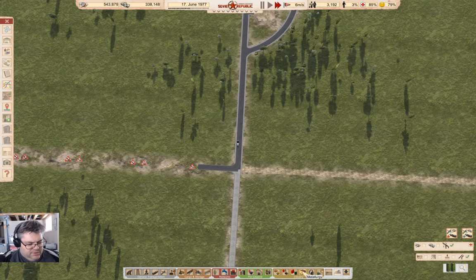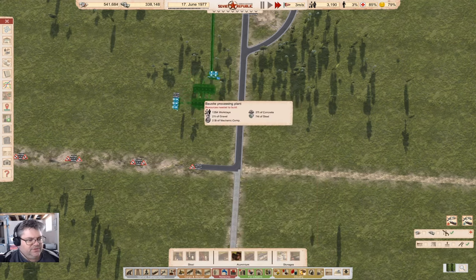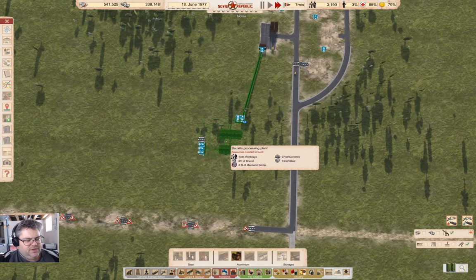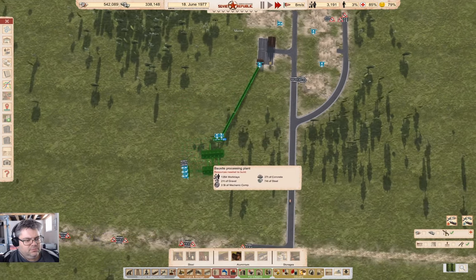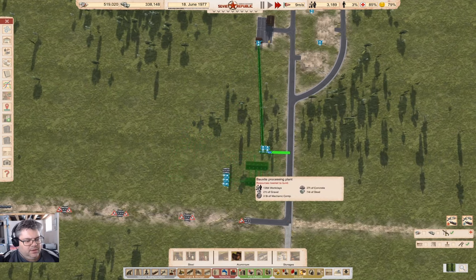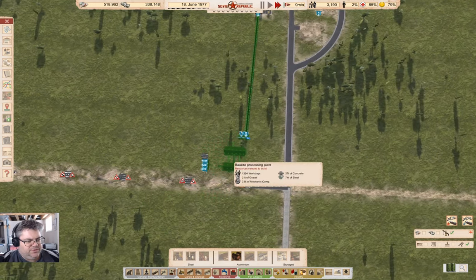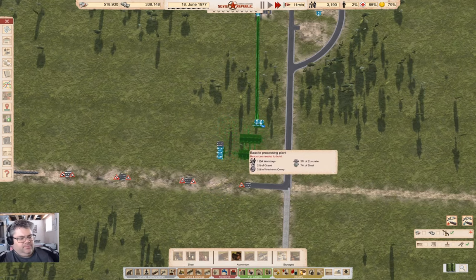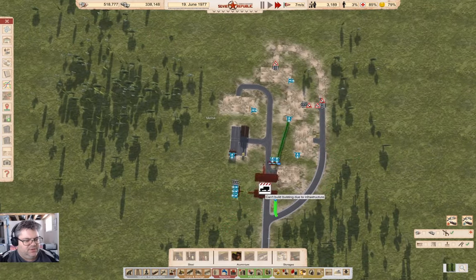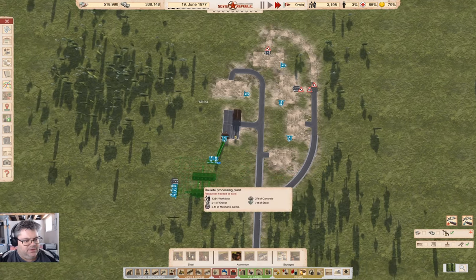This would be under metallurgy — bauxite processing. I could set up a bauxite processing plant over here. If I was to put it there, I would need to get the conveyors to come out of that. So it's a three-into-three-into-one. I can get those two outputs.